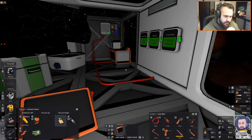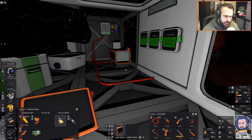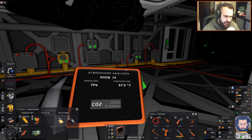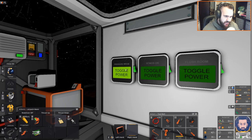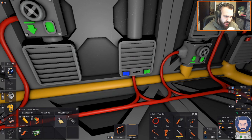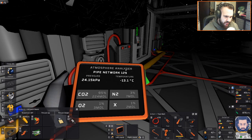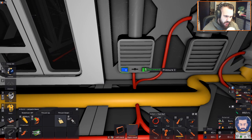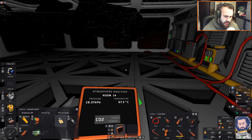We know that works - let's toggle this off and put the atmosphere on, which is just going to start bringing it in slowly through the passive vents. Now we need to pressurize the room - I'm going to fire these ones up. For some reason they seem to be going slow and then if I turn them on like this they go quick, which is really weird - they shouldn't be doing that. The atmosphere in here is now building.